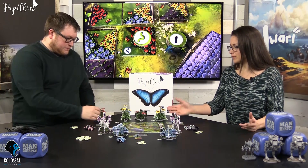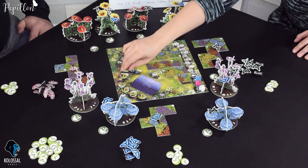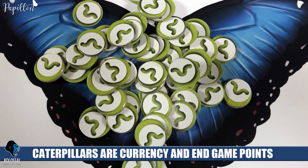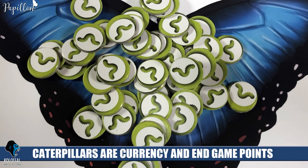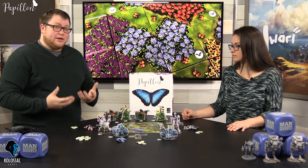There are eight rounds in the game and you're going to track that with these gnome tokens, which on the back have caterpillars. Caterpillars are your economy in the game for choosing your position in turn order to place your butterflies on the different flowers, as well as drafting the tiles. You're going to start with a certain number of caterpillars — the first player starts with the least and it goes up so everyone has some to start the game. It is the currency you're going to be using throughout.